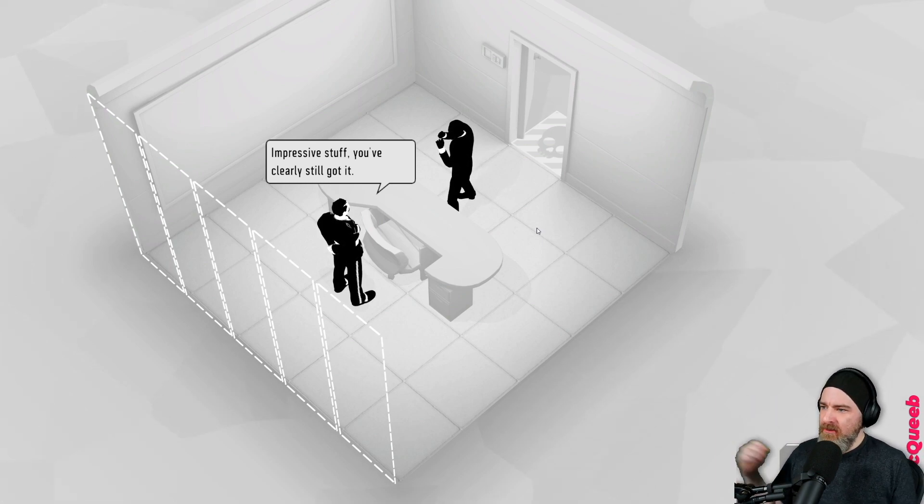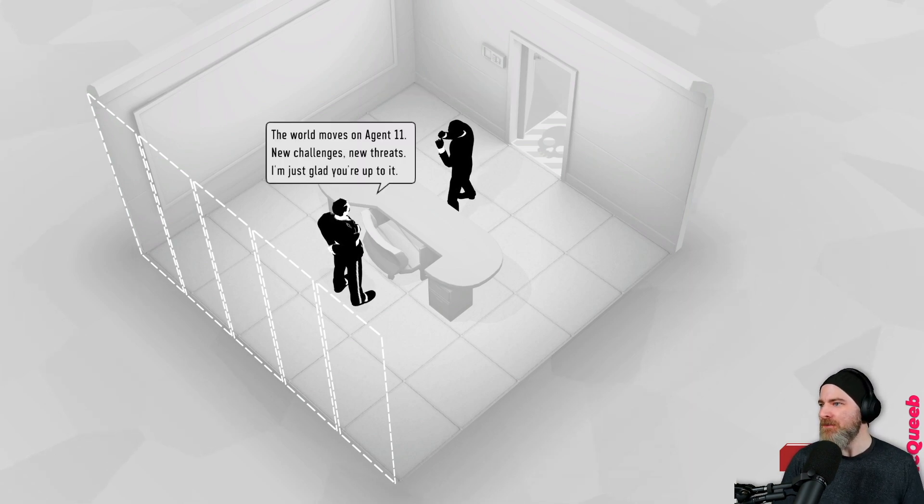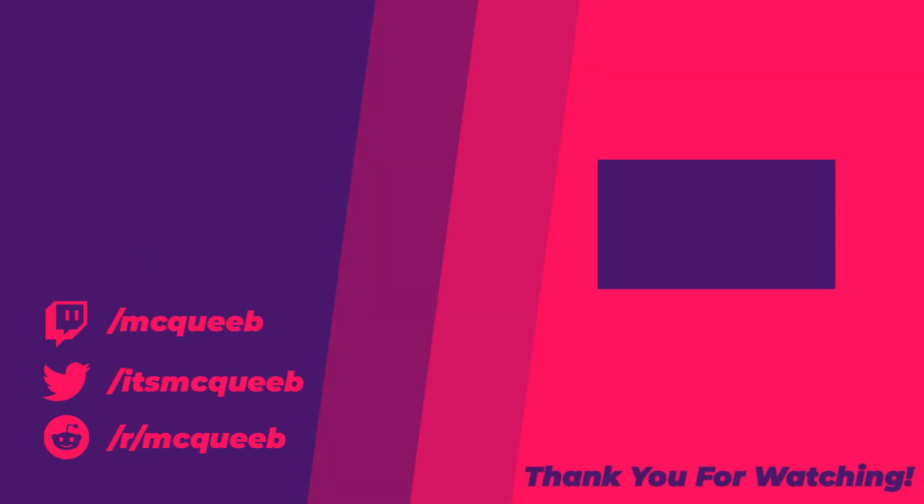Impressive stuff - you've clearly still got it. Did you ever have any doubts? Well, this is McQueeb we're talking about here. The world moves on, Agent 11 - new challenges, new threats. I'm just glad you're up to it. Okay, training is completed. Next mission: Death's Head Biker Gang - with a network of clandestine clubhouses throughout northern Europe and thousands of members.